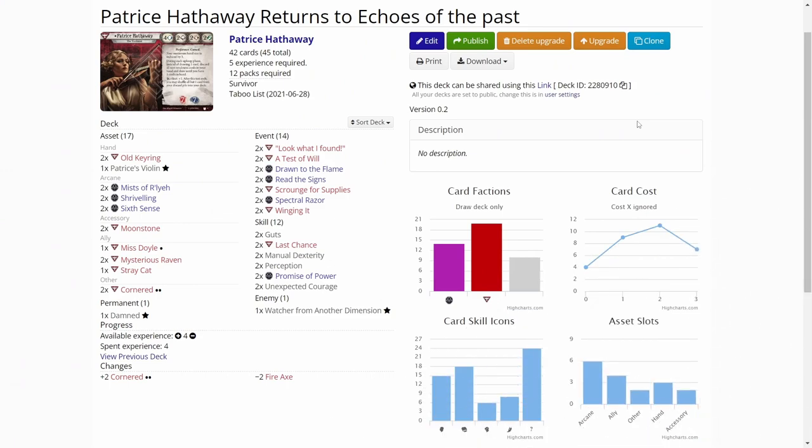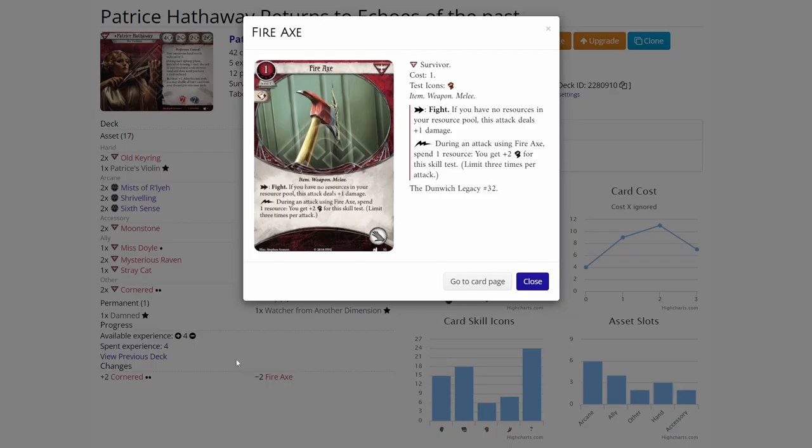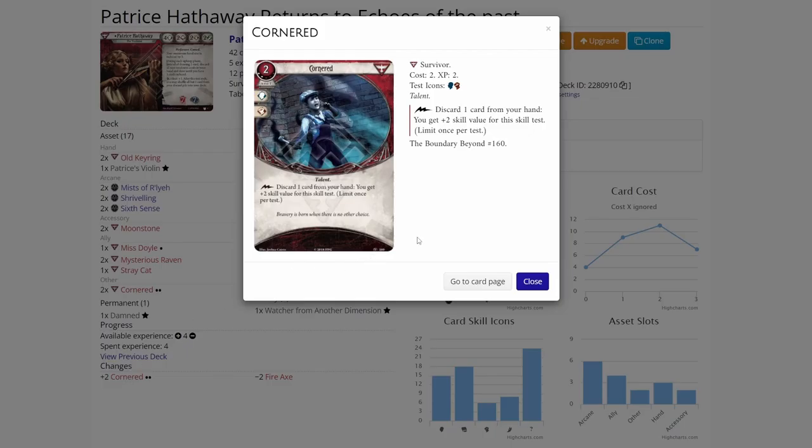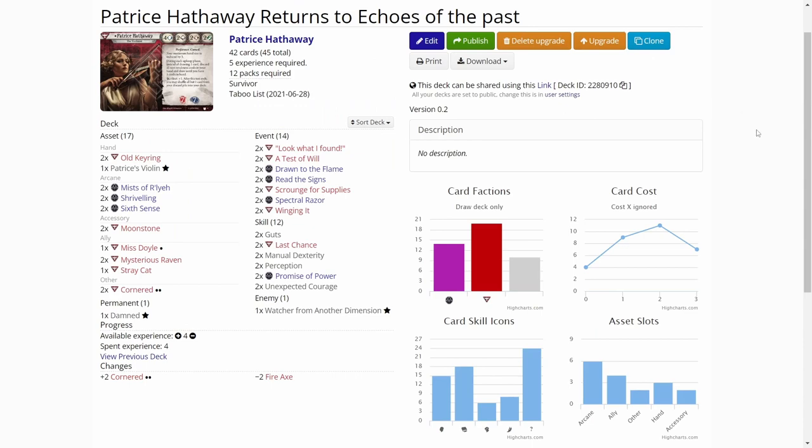We are over on ArkhamDB.com. The only changes I made to the deck were to cut the two Pyrax — I think I can handle the game without those, they were just there just in case. The two cards that shine with Patrice are the Cornereds, so I added two copies of Cornered into my deck. Now any card becomes a plus to any skill test I do, and with Patrice you're never starving for cards. So that is the only change to the deck.